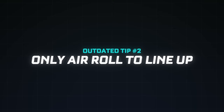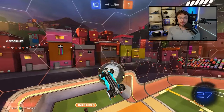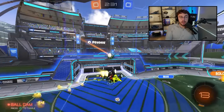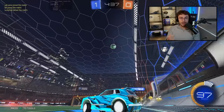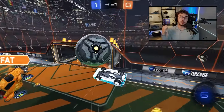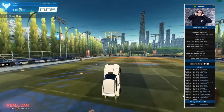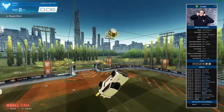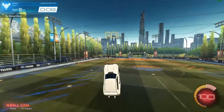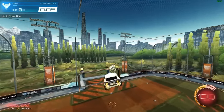Outdated tip number two: Only air roll to line yourself up. I used to say you should only air roll when you absolutely need it, but as I've ranked up, I've realized that's actually not true. Not only will air roll help you confuse the opponents, but if you're air rolling while you touch the ball, it actually reduces knockback. If you go for the ball normally and just hit it, watch the recoil compared to if I air roll along my hit. The more stable my car in the air, the more momentum I can transition into the ball.